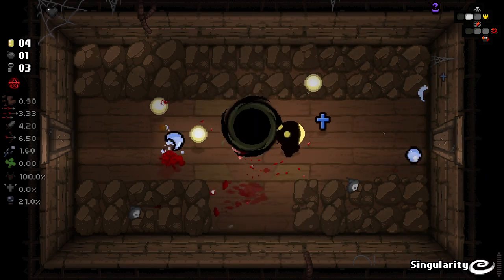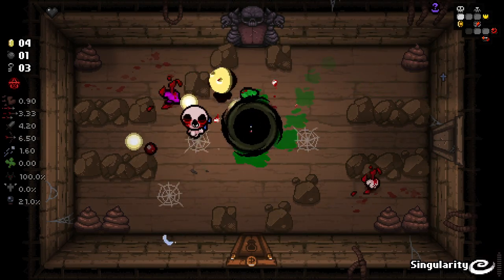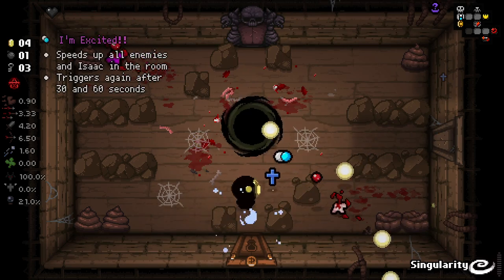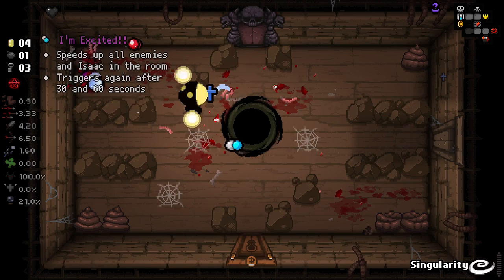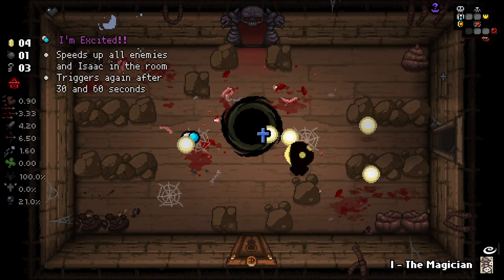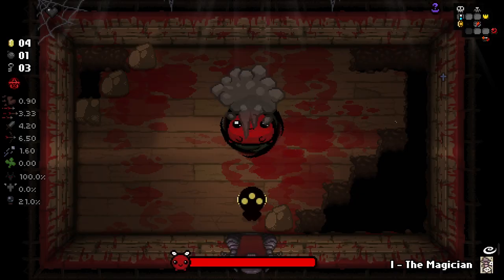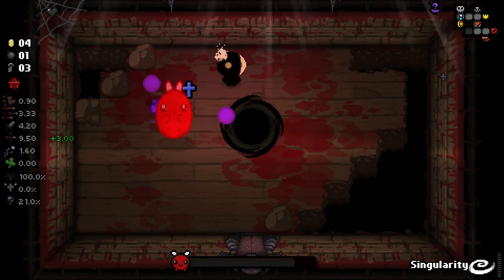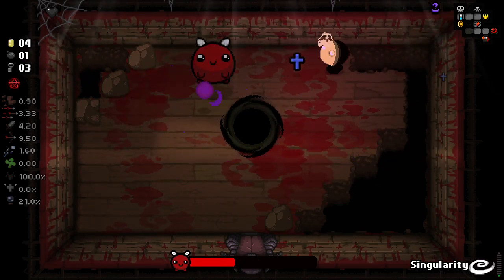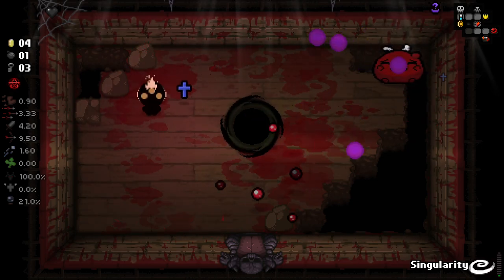Right now we are in a pretty sticky situation. That guy's sitting inside of the black hole there, which is not good. The good thing is we can relatively keep our distance. We got a Magician card here. This could go horribly wrong depending on the boss we get. We didn't get a terrible boss, but we got a bad room. Tainted Andromeda does start with slightly larger tier size than most characters, which does help. We managed to get it — that Magician card was very helpful.